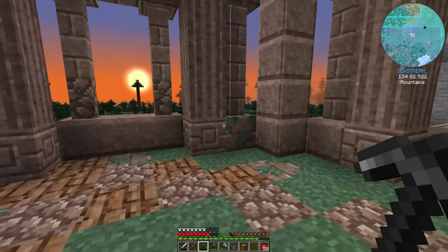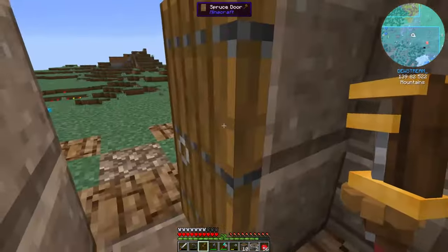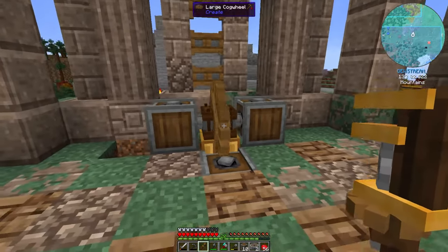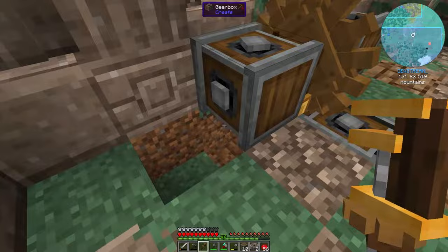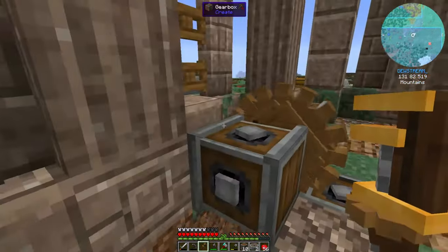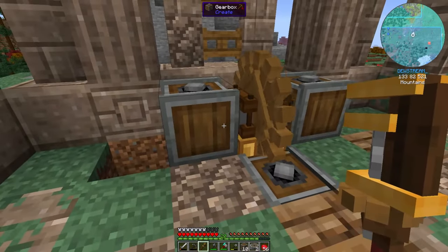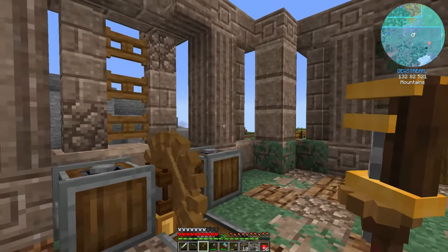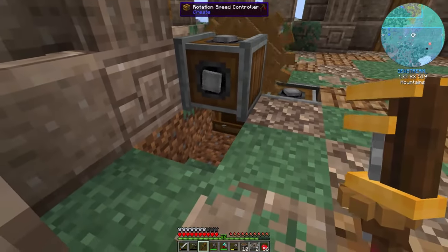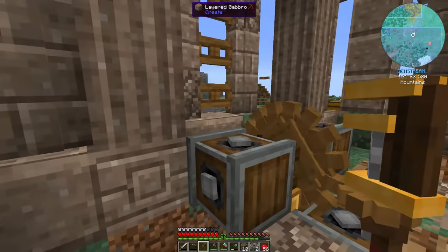Now we're going to take the crushing wheels we made and set up a crushing station over here so we can get better ore returns and better rates on our ore smelting. I put a rotational speed controller hooked up and set it to 60 for now, and with the gearboxes on both sides like this we should get opposite rotational spin on both wheels. We may have to make this a negative — that's another reason I put the rotational speed controller there, so we can change directions if needed.